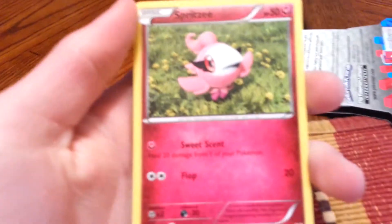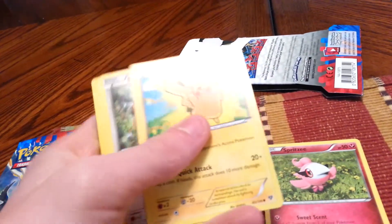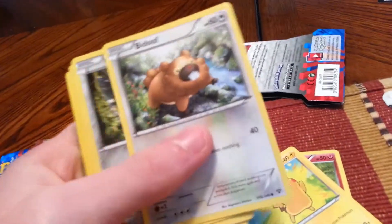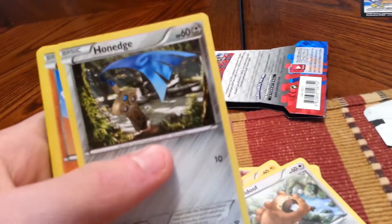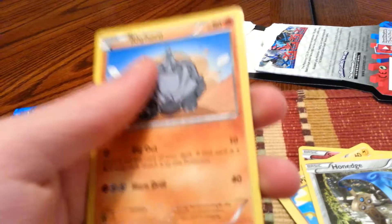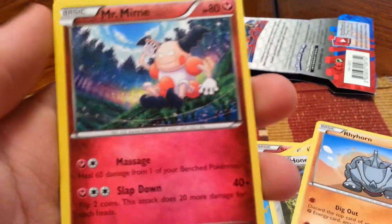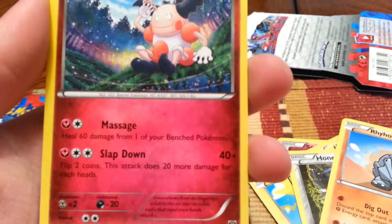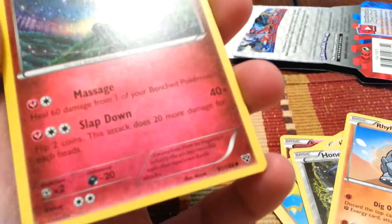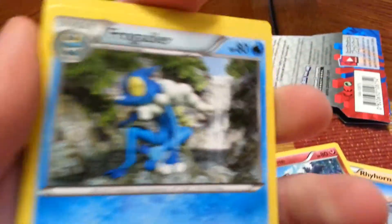It's actually a card trip at sea. First you've got Spritzy, Pikachu, Beidou, Honage, Ryehorn — I've wanted this card for a long time, I've seen people open it and it looks pretty cool — Mr. Mime, I don't have this one yet, that's pretty cool. Frogadier — I just need a Froakie now.